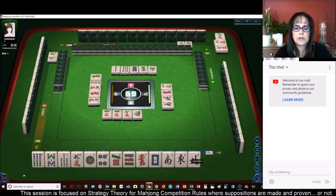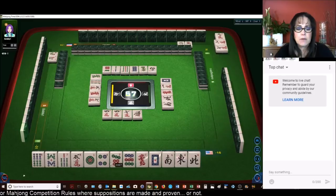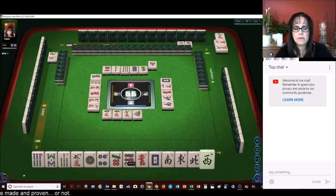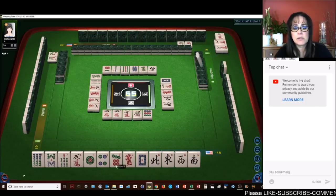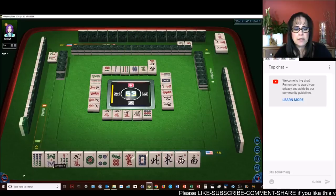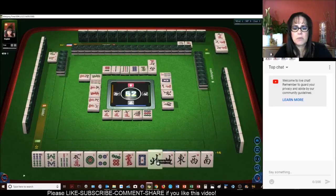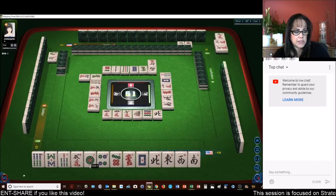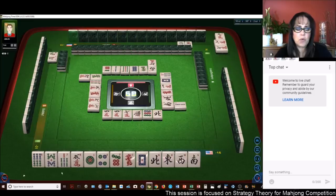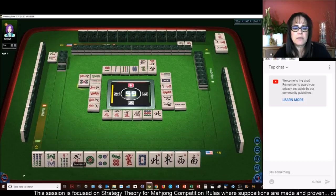So we have one, four, seven — eight characters. Let's get rid of the nine. We almost have greater honors and knitted tiles. One, four, seven, six characters — we need to get rid of six characters. We just got a pair but we don't need any pairs. We're getting rid of the north. So we're in between greater honors and knitted tiles and lesser honors and knitted tiles — numbers 20 and 34. We need a six BAM or a three BAM.